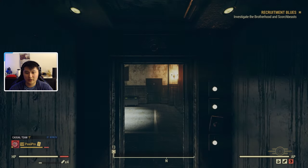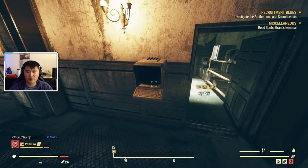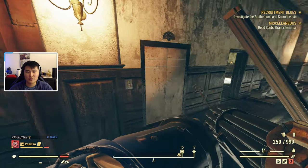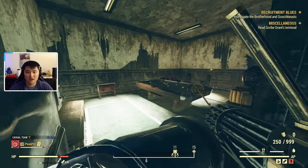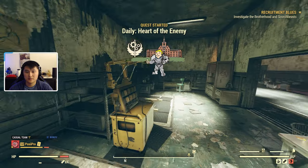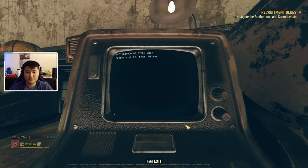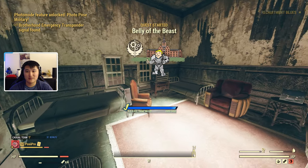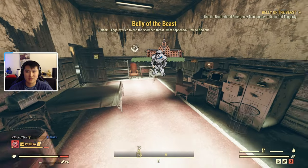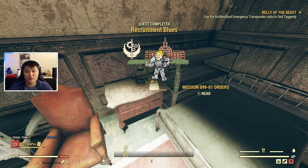Now that we are a Brotherhood of Steel recruit, we can access this button and go through. Now that we're on the fourth level, follow the quest marker — there's going to be another Overseer's Cache. Quick side note: if you open this terminal, there's a bunch of weapons in this little storage room, and I believe there's a similar storage room on the floor below. Now the Belly of the Beast quest has started. This is the quest line that is going to reward the full set of power armor that is already pre-built, along with allowing you access to the full set plans.